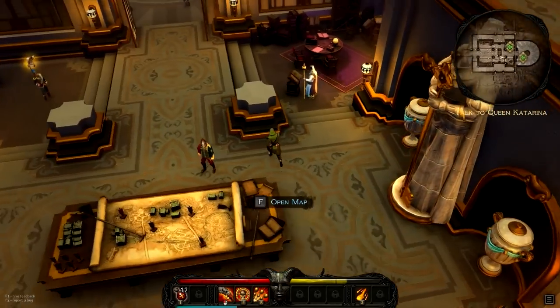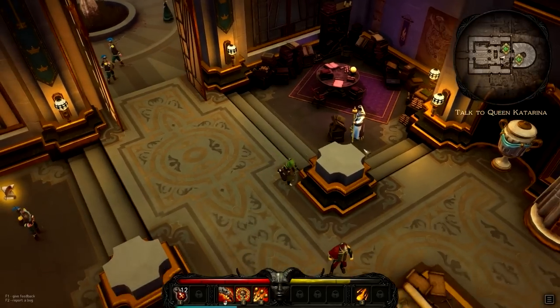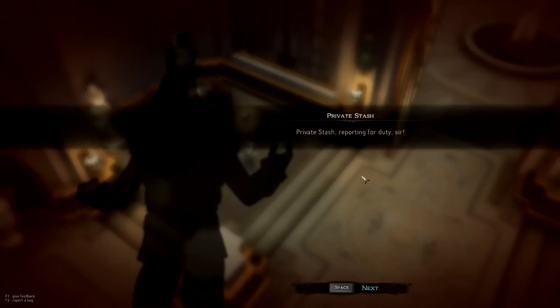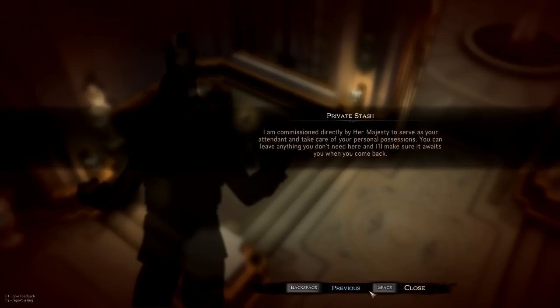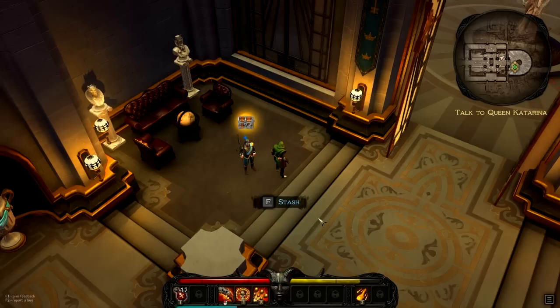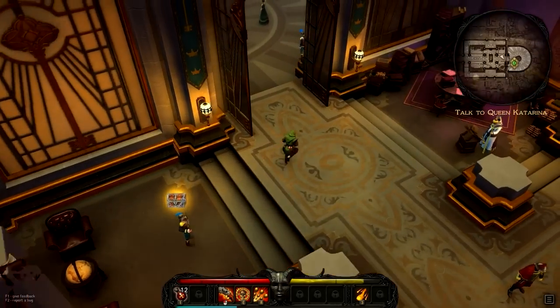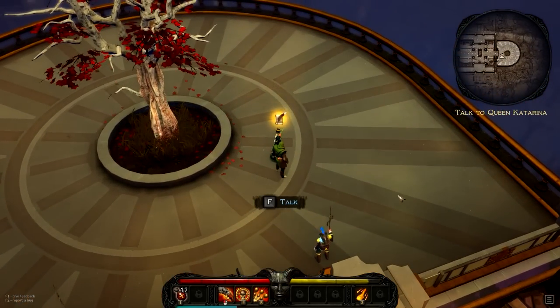Let's go a little further in here and see what these guys are up to. This looks like a private stash — let's talk to him. He says he's commissioned directly by her majesty to serve as my attendant and take care of my personal possessions. I can leave anything I don't need here and he'll make sure it awaits me when I come back. We can hit F and the private stash is just as big as our inventory. Very nice. We don't need that right now, so we'll go ahead and speak with her majesty.